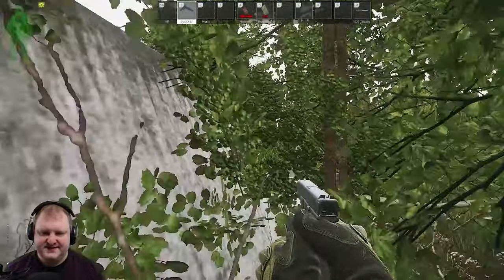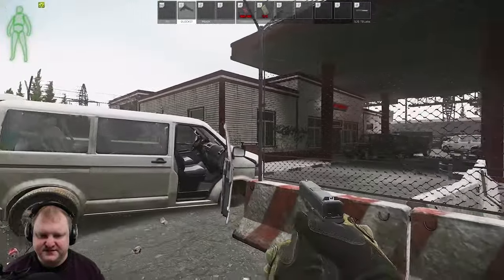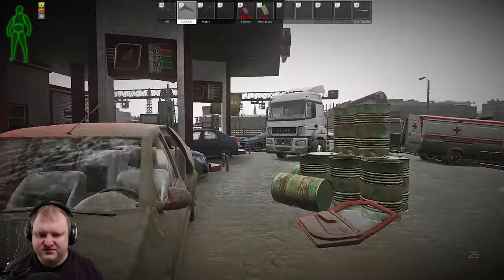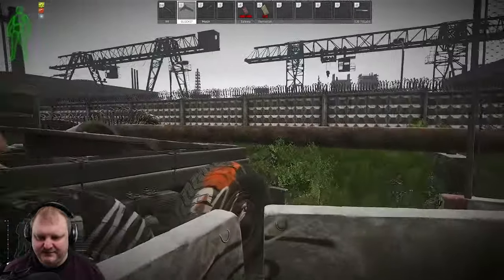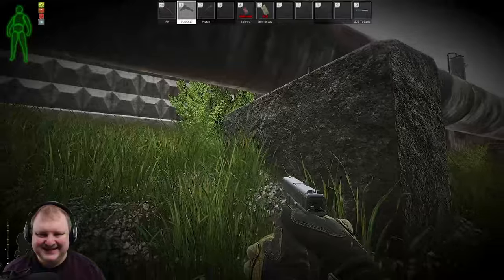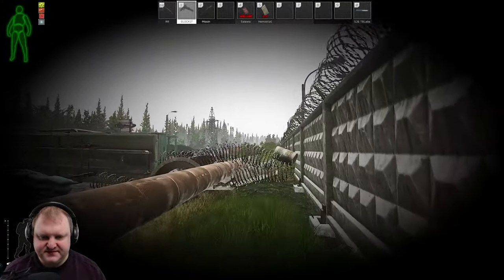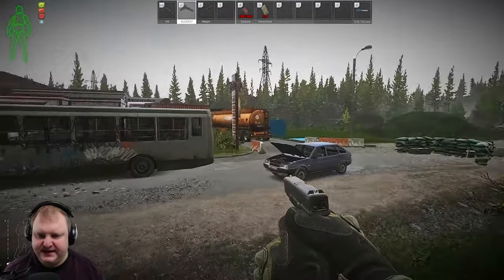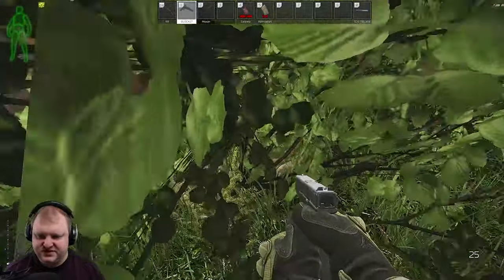Moving on to number 13. You can either run past the gas station this way, run through the gas station, or I'll show you a jump shortcut. You can jump this straight or jump onto the pipe and over here — you'll make some noise but it's a fast way to cross. In any case, you'll end up at this side of the gas station. Jump the pipe, and in this bush right here you will find secret stash number 13.